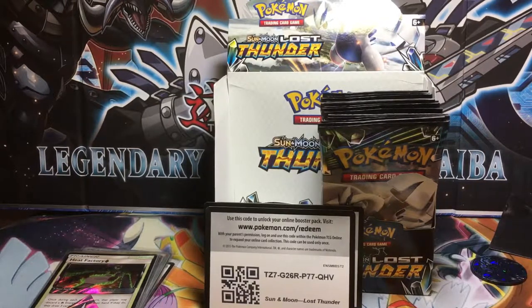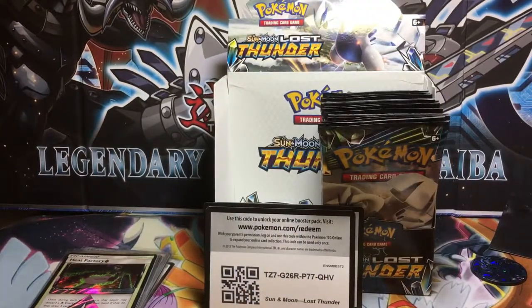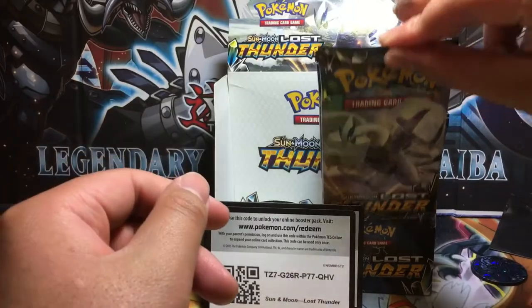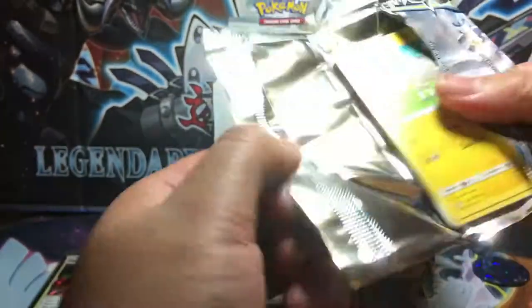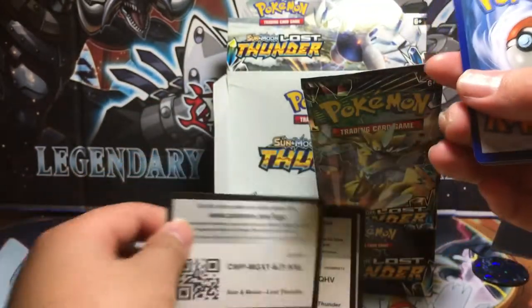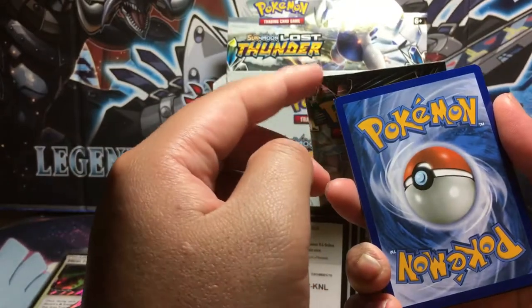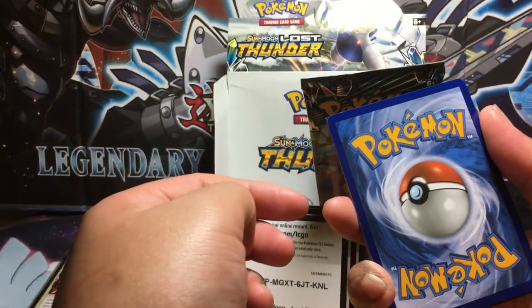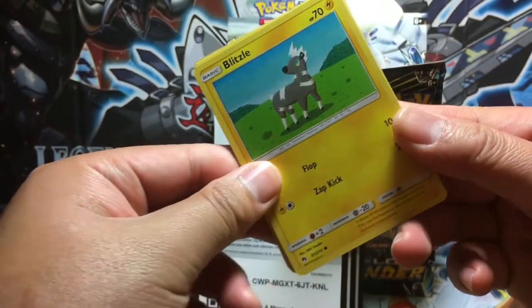Grabbing some water — this is a really good Passion Fruit Green Tea. Moving on to the Lugia pack. I can already feel the corner sticking out on this one, so I already know it's a holo rare.